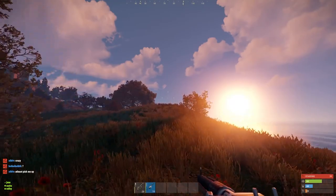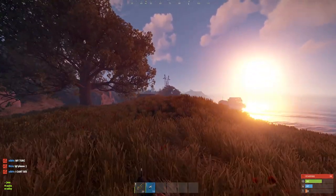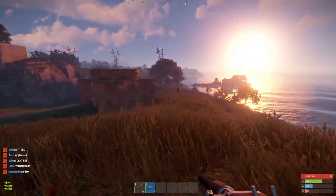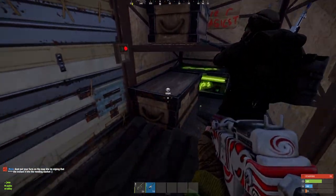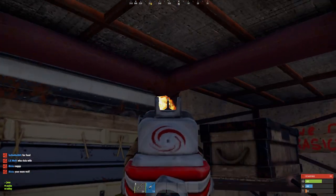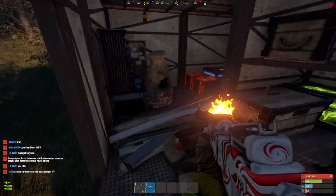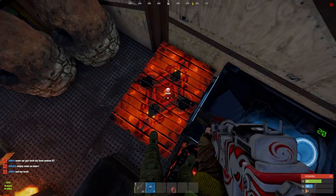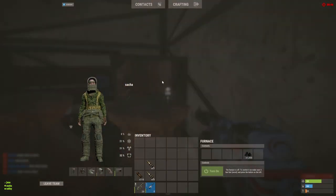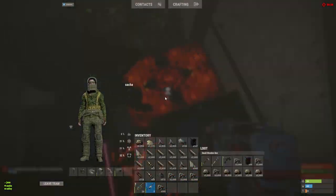There was one more small base not too far away that the boys had decided was worth raiding — one that Rusty had seen earlier and got inside a little bit. For the last time today we geared up, gathered explosive ammo and headed over. TC, box full of stone, more stone and wood, two small boxes are empty — no TC. Sulfur though — that's profit.